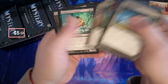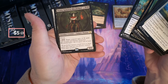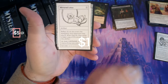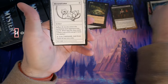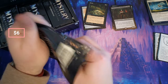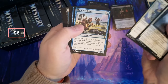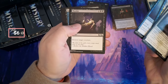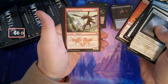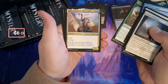Field of Ruin, Hunter, alright. Drana. Mirrored Lotus — I think this one's like one that's worth like a buck or so. Sorrows. Ghost Ship. Murder. Grapple with the Past. Wrath.